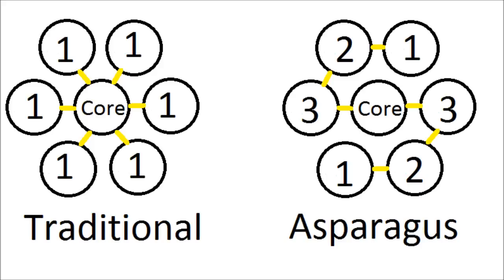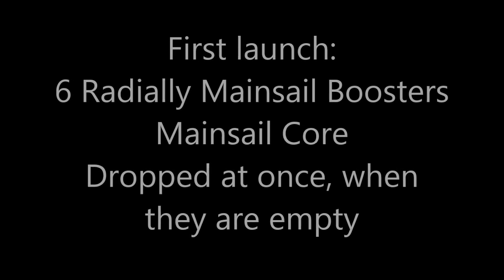So I will now launch a traditional mainsail type vehicle and we will see the results on this one. Then I will launch an asparagus staged one, and then I will launch what I'm calling an enhanced asparagus. You will see what I mean with that when we get there. So let's launch our first rocket.